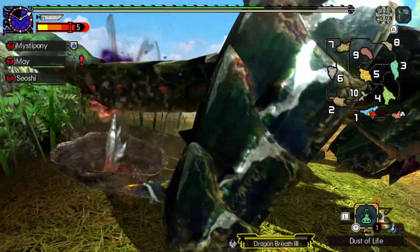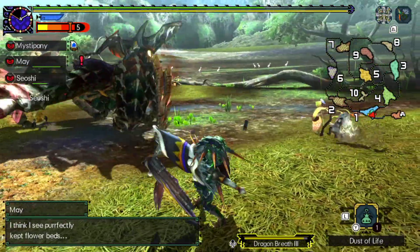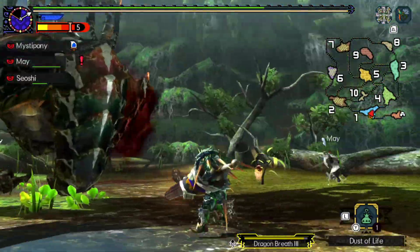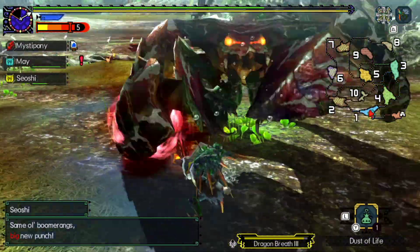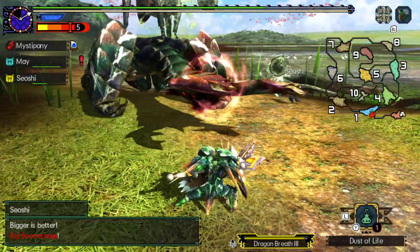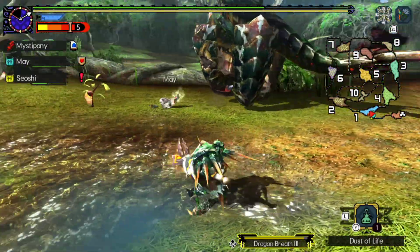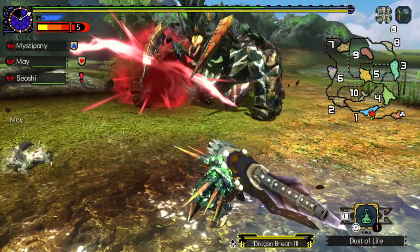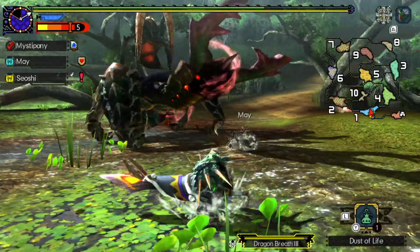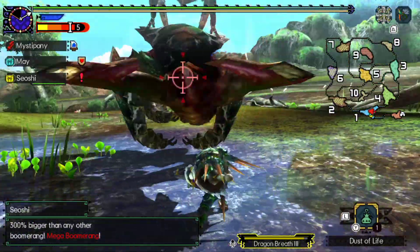Go — sweet, nice! Okay, hold on. What's it doing? You can kind of tell if it's going to shoot the water because it vents some of the water that's bubbling in its mouth out the sides.